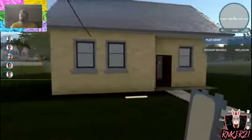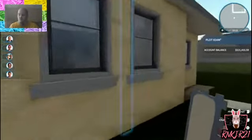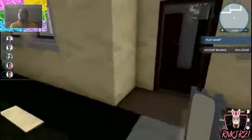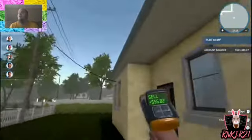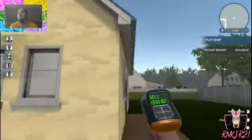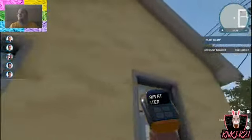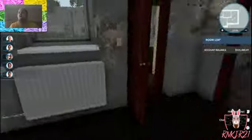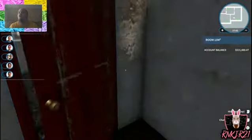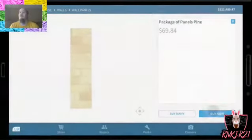Alright, it's all done and it looks really good. So we definitely don't need this anymore. Everything is done now. So now on the inside here, we're gonna do the living room first. Let's close the door. Now let's go to the paneling.